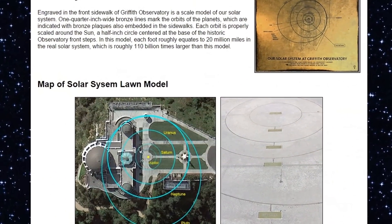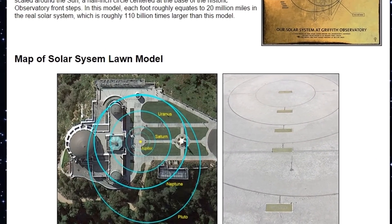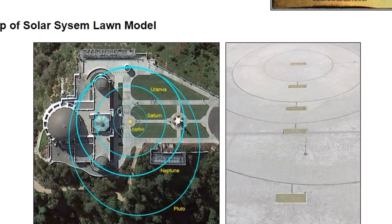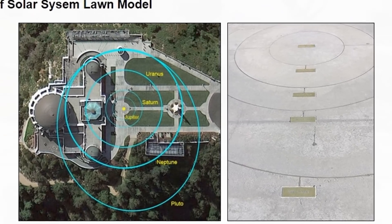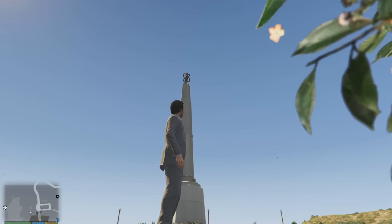Getting straight into it, we're going to be focusing on the Galileo Observatory. This is the official site of the observatory in LA, and straight away you can see there are loads of planetary plates and planetary lines, orbits — everything to do with planets and where they're situated around the observatory.